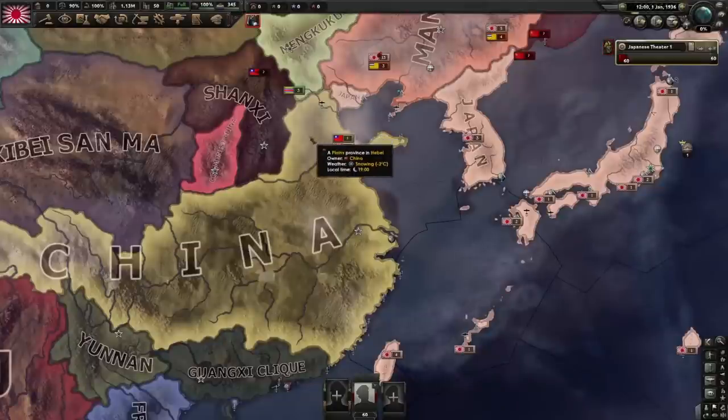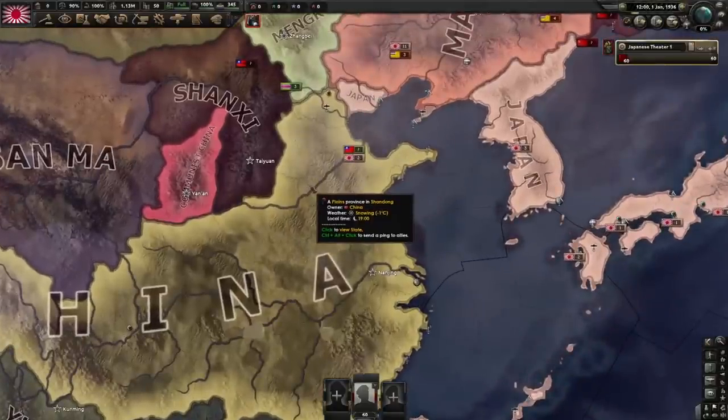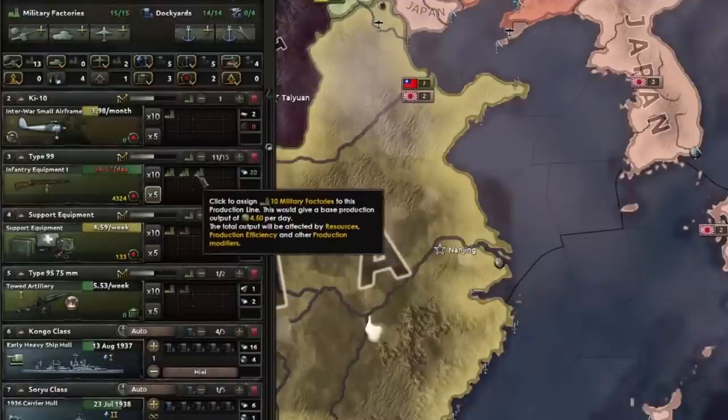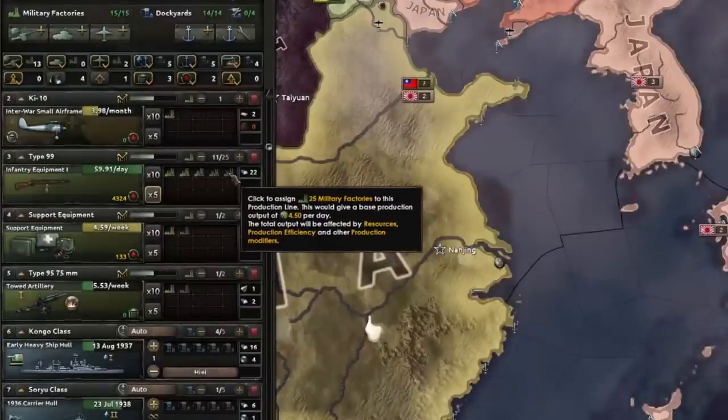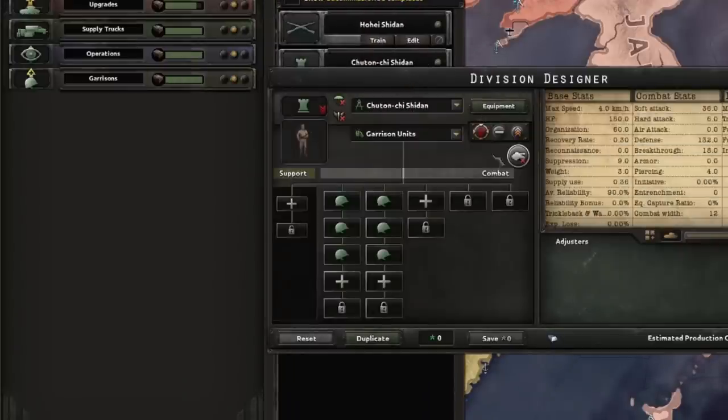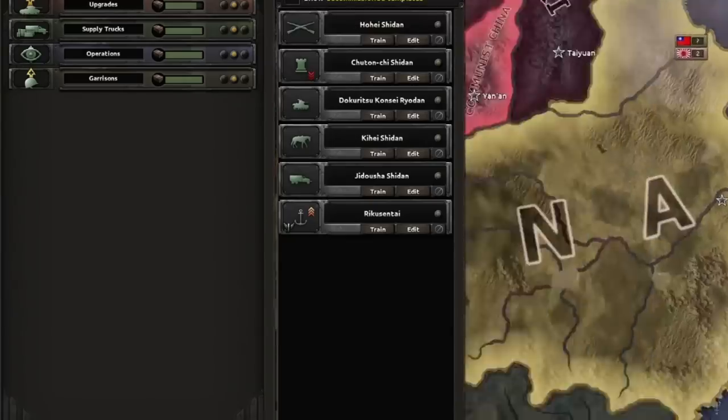For Japan, their biggest challenge is beating China, and it might seem easy for more experienced players, but for newer players — especially since the supply changes with No Step Back — this could be a real hassle. The first thing you want to do is put the majority of your factories onto infantry equipment. You're basically going to be pumping out a whole field marshal group worth of 12-width divisions; you just need the numbers to push them back.